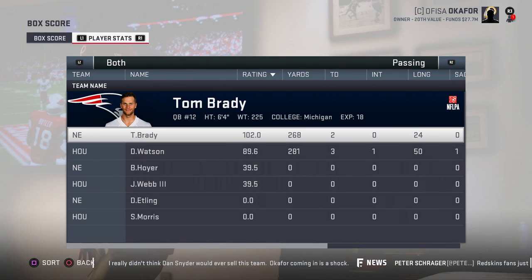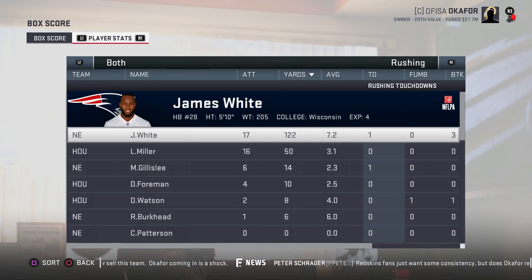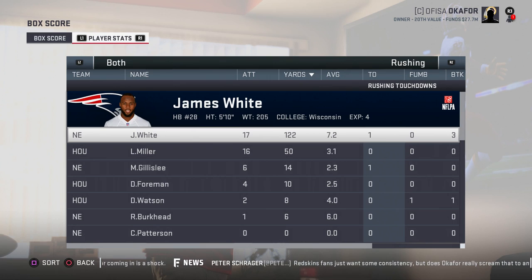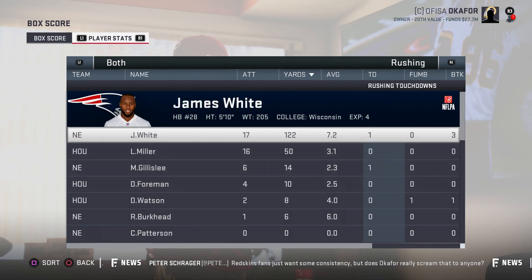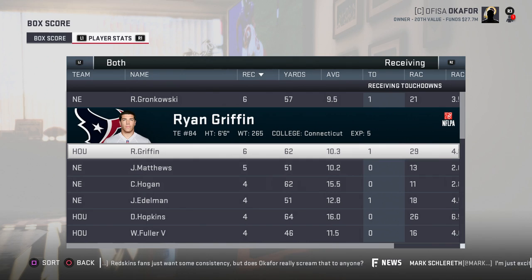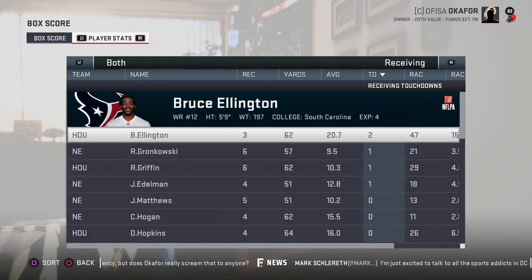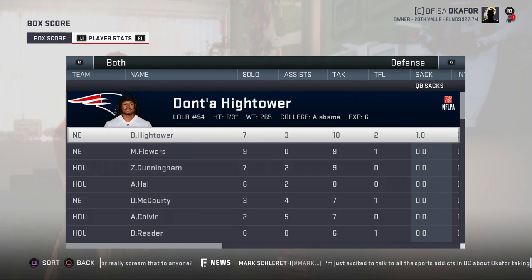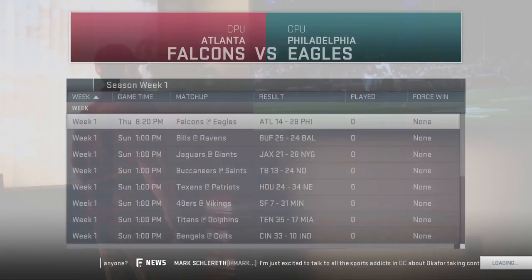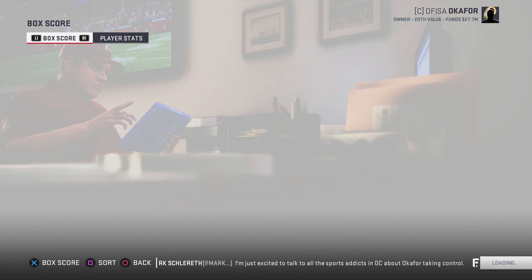Patriots 34 to 24 over the Texans. Tom Brady: 268 yards, 2 touchdowns, 0 interceptions. Deshaun Watson returning from injury: 281 yards, 3 touchdowns, 1 interception. James White: 17 carries 122 yards and a touchdown — maybe they don't need Sony Michelle after all. Lamar Miller: 16 carries 50 yards. Receiving: Gronk 6 for 57 and a touchdown, Chris Hogan 4 for 62, Julian Edelman 4 for 51 and a touchdown, Bruce Ellington 3 catches 62 yards and 2 touchdowns. Hightower with the only sack, Gilmore with the interception.